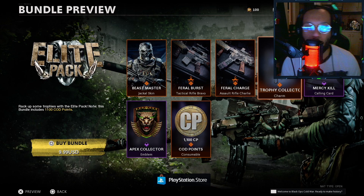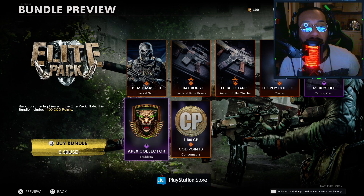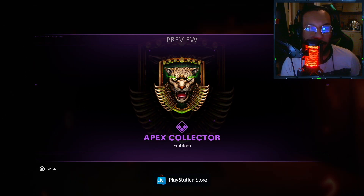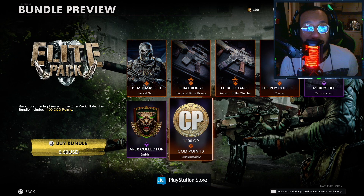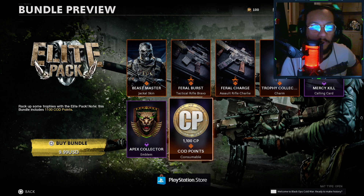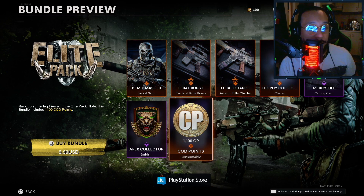We get a calling card called 'Mercy Kill,' and we get an emblem called 'Apex Collector.' And of course when you buy this, like I mentioned, you get 1100 COD Points — so you're basically getting your money back in COD Points to use on another bundle or whatever you want. So there it is — let's buy this and bring some of this stuff out into the field.